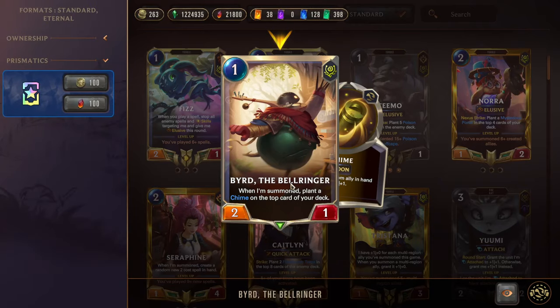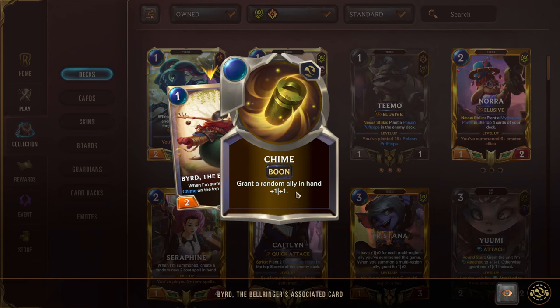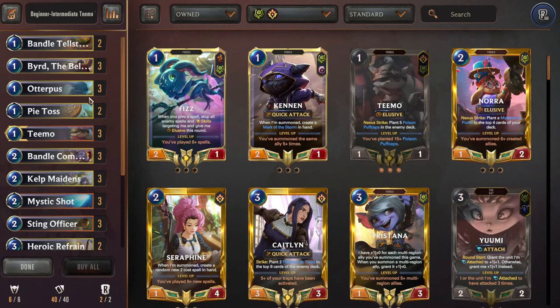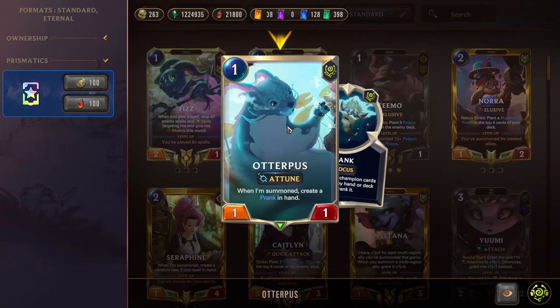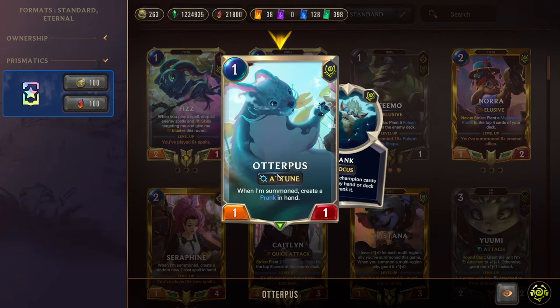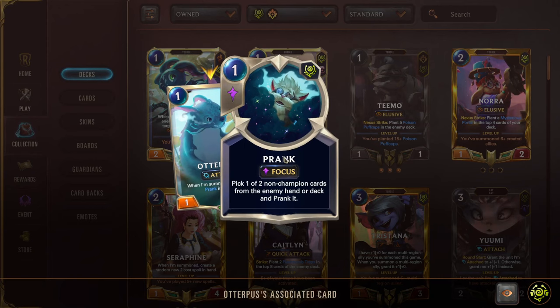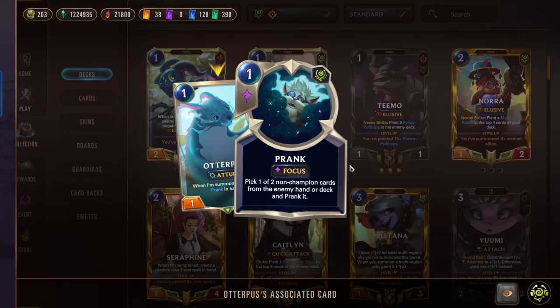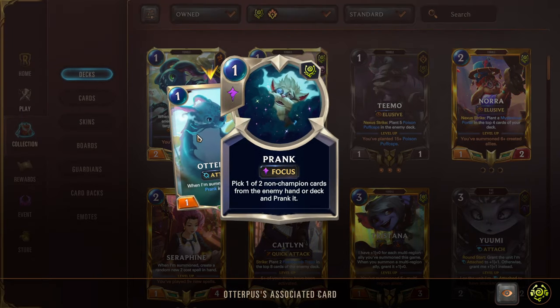Next we have Bird the Bellringer for the same reason as the last deck — a really good one-drop. We care a lot about stats because we want buffs on our elusives so they hit directly and do even more damage. Next we have Otterpus — instead of Acorn, again replace this with Acorn when you can. Otterpus has Attune and creates a Prank, allowing you to mess with the opponent's hand. It also pays for itself since you're Attuning. As long as you're playing the Prank, it's really efficient — you get hand knowledge and make something hard for the opponent to play.